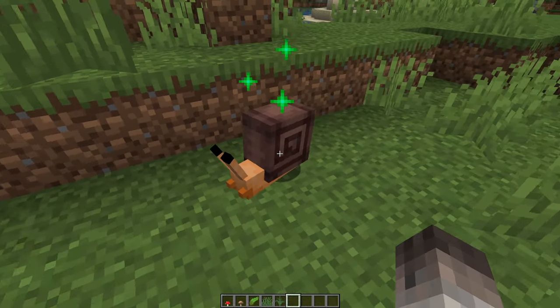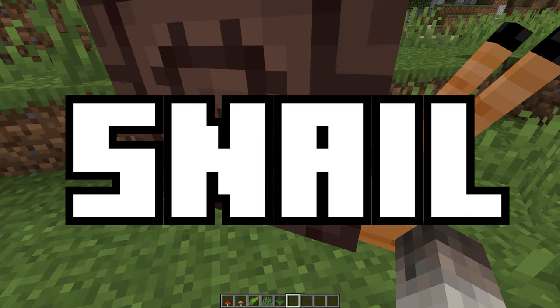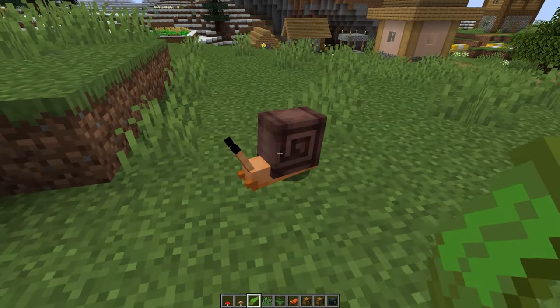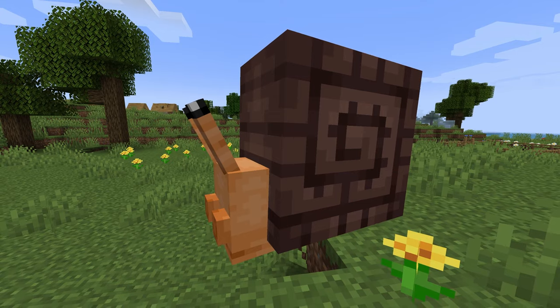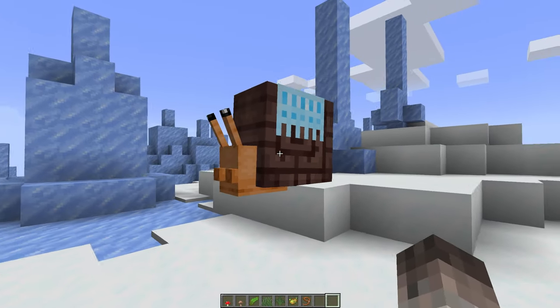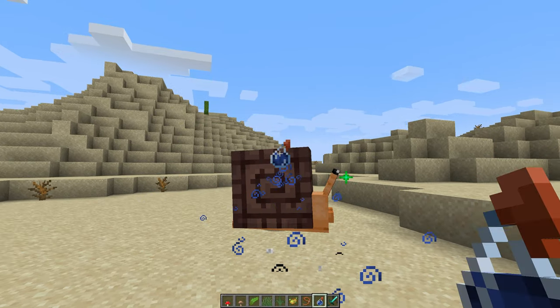Secondly, if a snail is looked after and cared for properly, they have the potential to grow into a big snail. Feeding your new squishy friend with fern, grass or kelp, and petting them by right-clicking, is a sure way to make this happen. Snails can also get cold and dehydrated, so make sure they have their carpet snow coats on before any wintry adventures, and you can use water splash potions to keep them from getting thirsty.